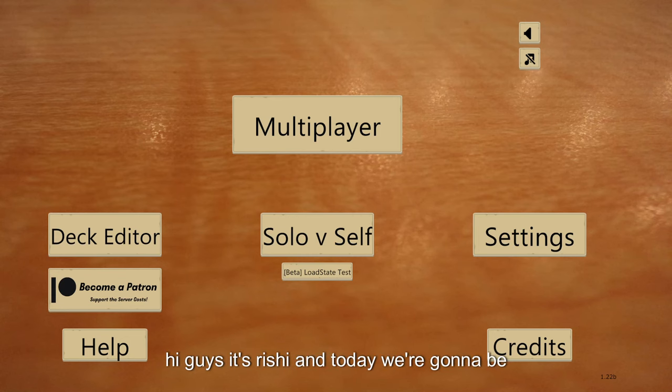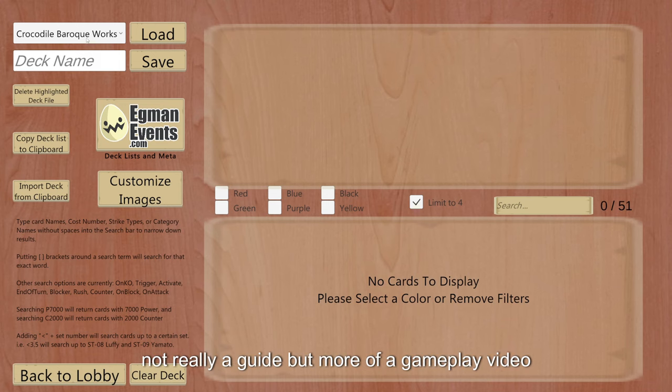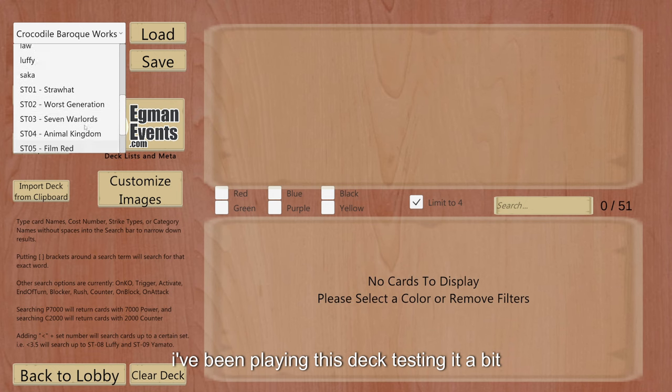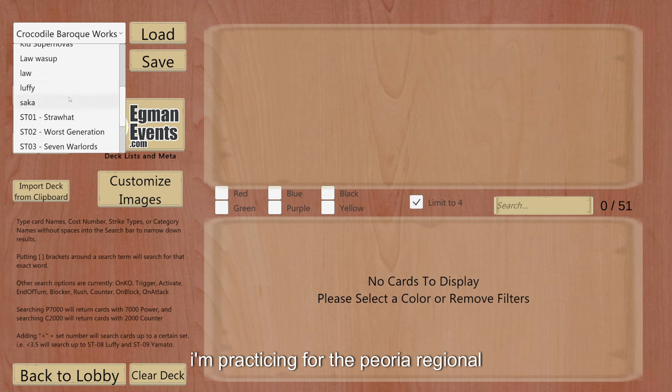Hi guys, it's Rishi, and today we're gonna be going through a Black Yellow Luffy. Not really a guide, but more of a gameplay video. I've been playing this deck, testing it a bit. Not really playing too much ranked because I'm practicing for the Fiori Regional.